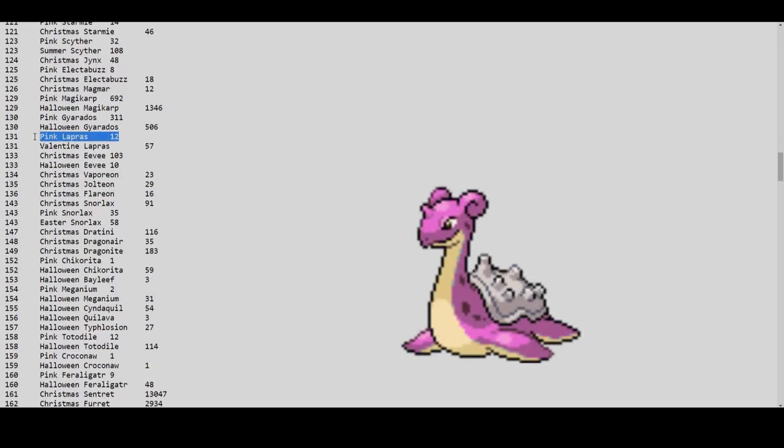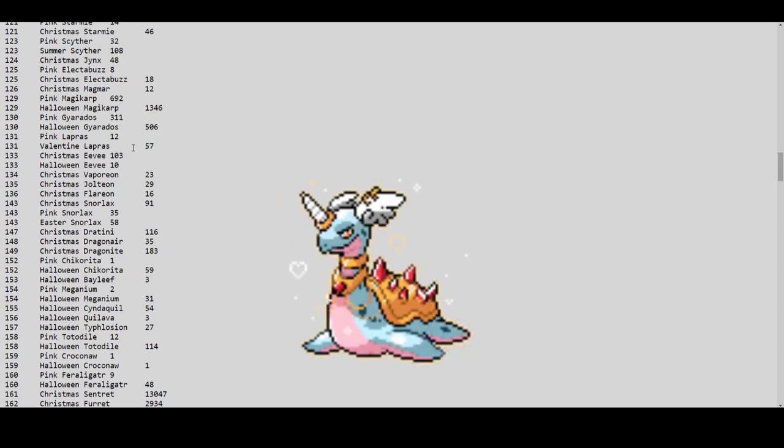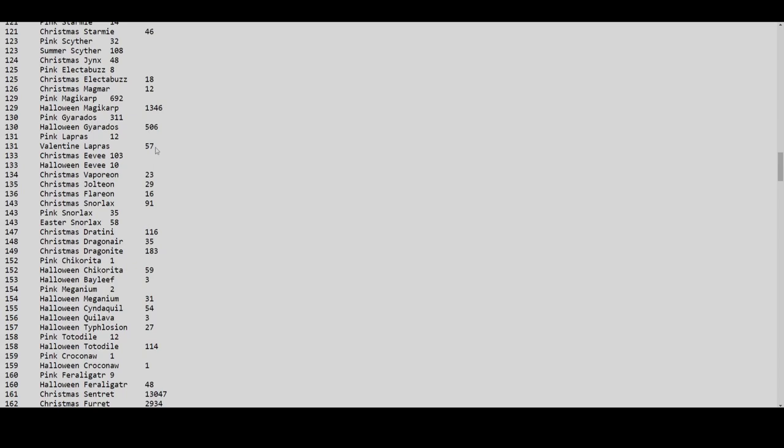Pink Lapras has only 12. I was bidding on an epic one a few weeks ago — with only 12 in existence, that epic is worth far more than I was bidding. Valentine Lapras has only 57, also very rare. I think the Valentine Lapras was overshadowed by Valentine Alolan Vulpix, which people really love — myself included. It's one of my top favorites.